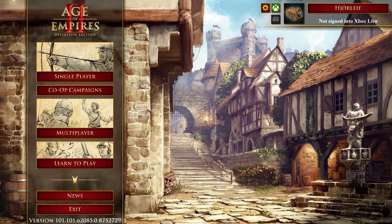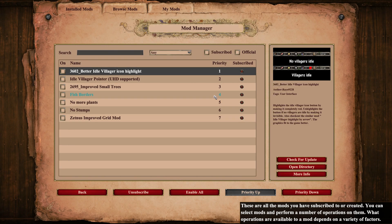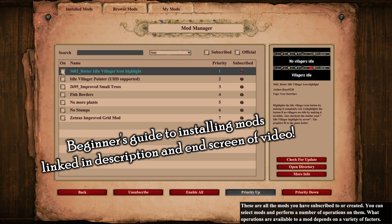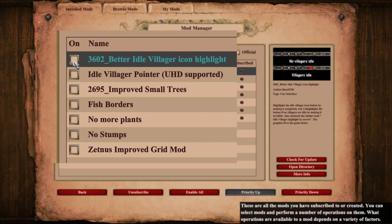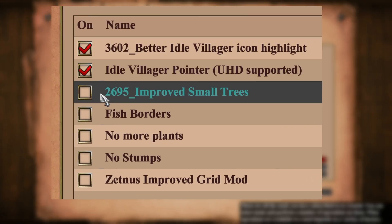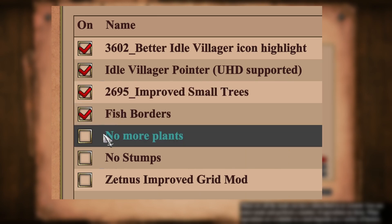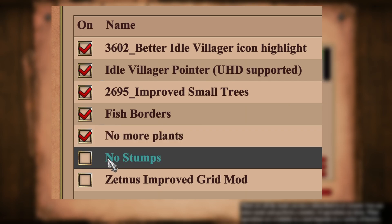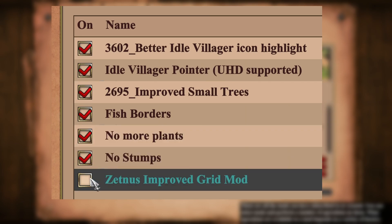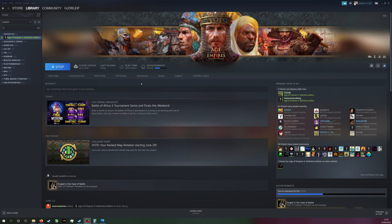Next, we need to add a few mods. I won't go through exactly how to install mods in this video, but if you are in need of such a guide, at the end of the video I link you a tutorial which shows exactly how to do it. We need to install the following 7 mods: Idle Villager Icon Highlight, Idle Villager Pointer, Small Trees, Fish Border, No More Plants, No Stumps, and Tetanus Improved Grid Mod. Remember to restart the game after installing new mods to ensure that they start working.